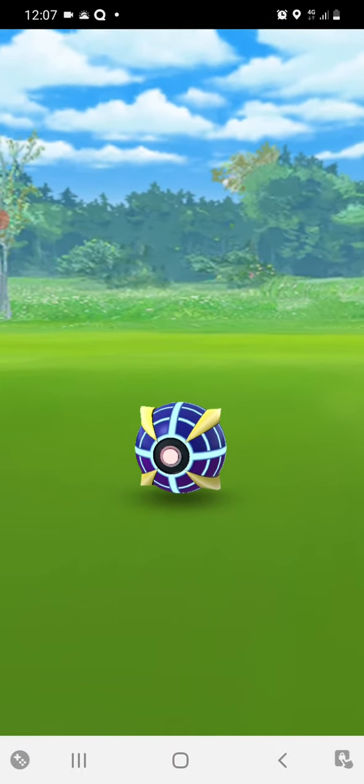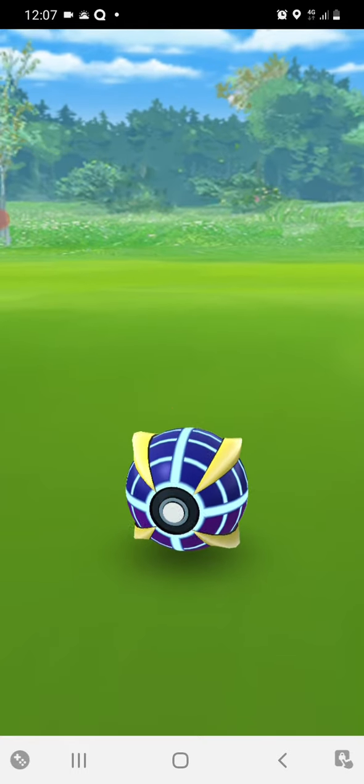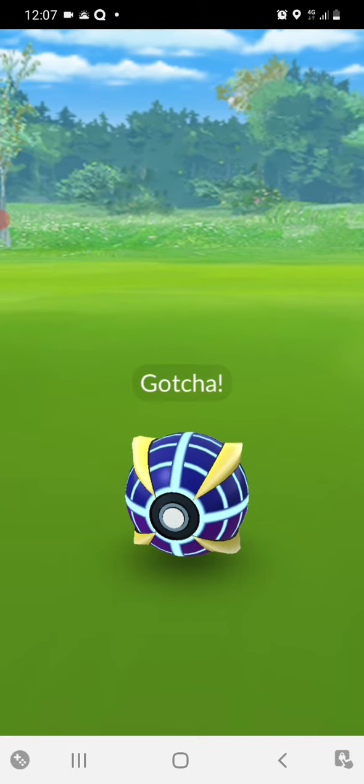He's got a green ring around him like Ferrimosa. Let's see if we can lock him in on the first attempt. Second attempt, really. And that is it — we have got Buzzwall. Buzzwall has been added to our Ultra Beast collection.